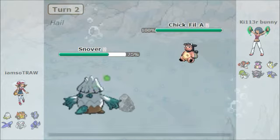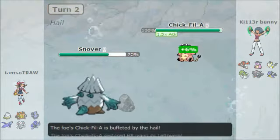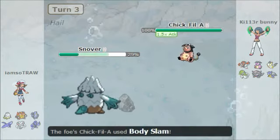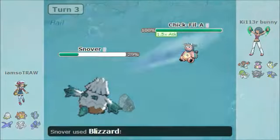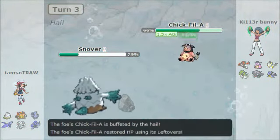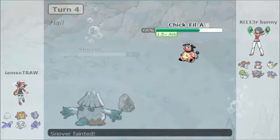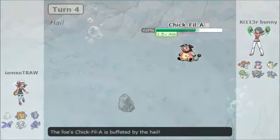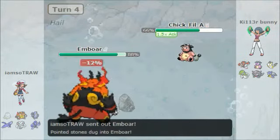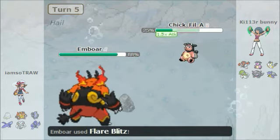I go for the rocks, then they get up a substitute and go for a leech seed. As I break the substitute, I was hoping they'd go for leech seed or giga drain. Even if they go for blizzard, it can't really do anything to me because it's a Snover — that's enough said, it's basically useless. I get the attack boost from the leech seed and take it out, which was very nice.